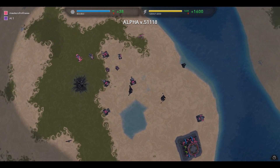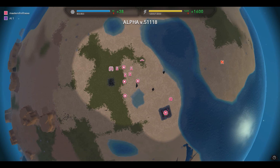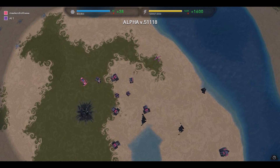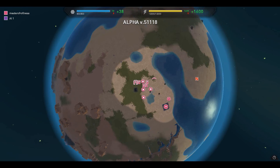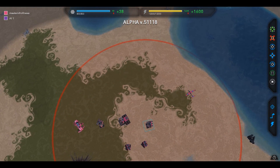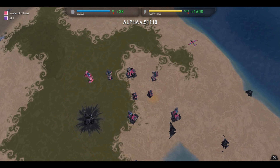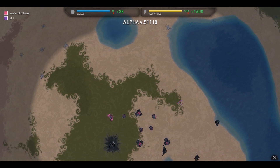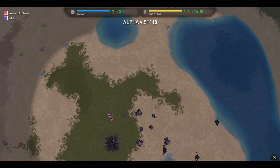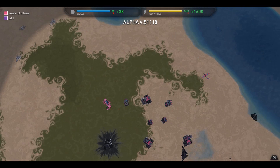Before, if air units were destroyed in combat, the wreckage would just disappear. But now, just like land units, sea units, and infantry, air unit wreckage is now shown on the map — which is really good and could make for some interesting games. I also have another clip showing some kick-ass moments from massive air battles, killing lots of air units and watching all those bodies hit the floor.